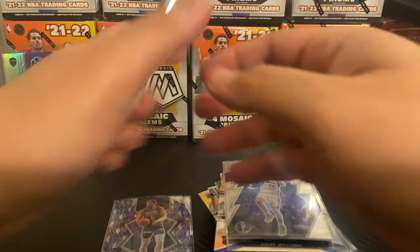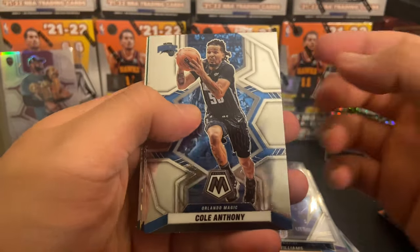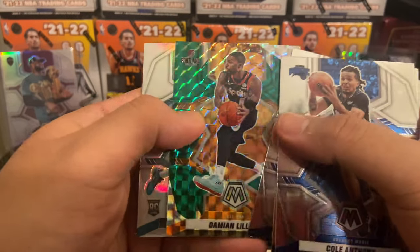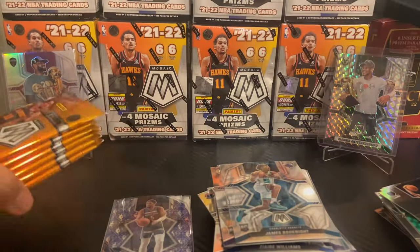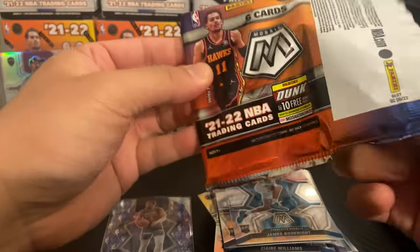All right, last pack. I can't even lie guys, this has been very underwhelming but all it takes is one. Cole Anthony, Bojan, Nickeil Alexander-Walker, Dame on the green Mosaic. Our silver is James Bucknight and a Chris Duarte. Blaster number five, pack number one — we are officially halfway through.